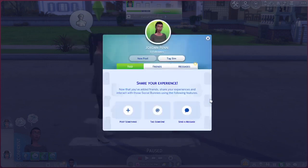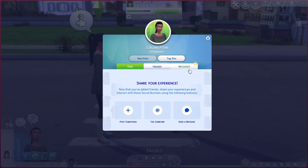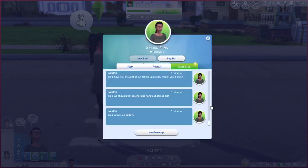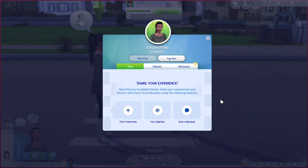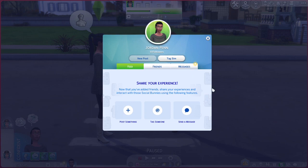The advantage of this is that interactions over messages can't go wrong, whereas interactions in person can. You also don't have to wait for Sims to get their interactions done in real time — it's as quick as it takes to click new message, select the person, and send a friendly message, which is a lot quicker than in-person interactions.